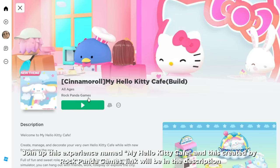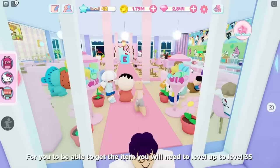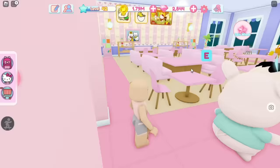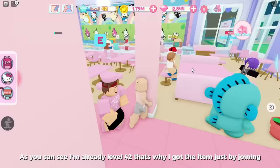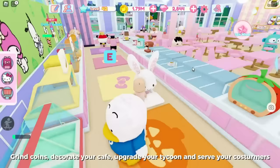Join the game My Hello Kitty Cafe, created by Rock Panda Games — link will be in the description. Upon joining I got the badge and the item because I'm already level 42. To get the item you need to reach level 35. To level up, play this game — it's like a typical tycoon: grind coins, decorate your cafe, upgrade your tycoon, and serve your customers.